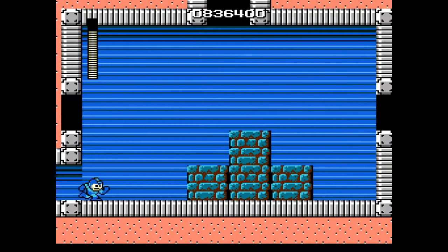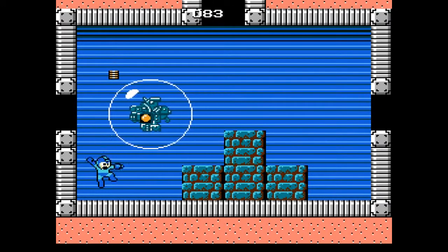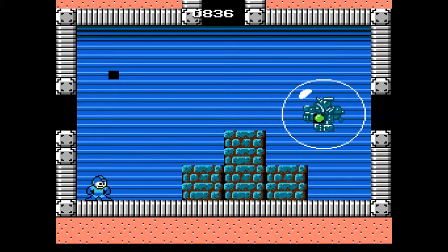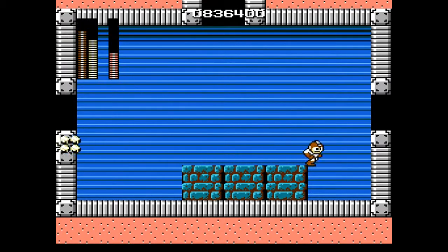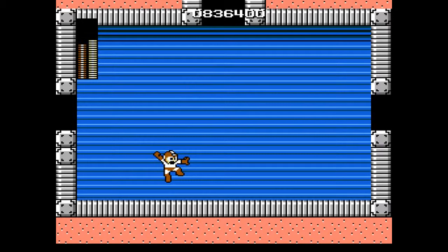Here we are at the boss. This is going to be four bubbles with ships attached to them or something like that. What I need to do is just shoot these guys — shooting them really isn't that tough, but the more of them you kill, the faster they get. Because this is a video game, after all. If you die to this guy, the blocks don't respawn — that's just something you have to keep in mind. And with that, he is done.